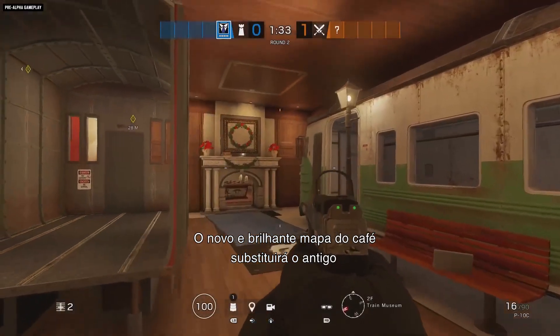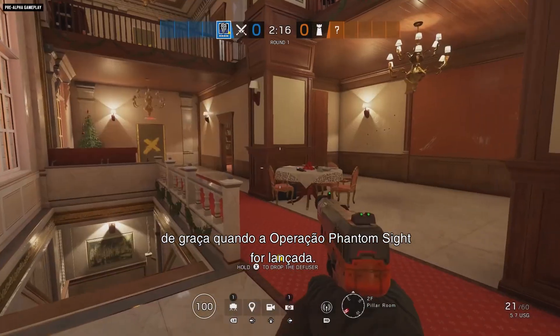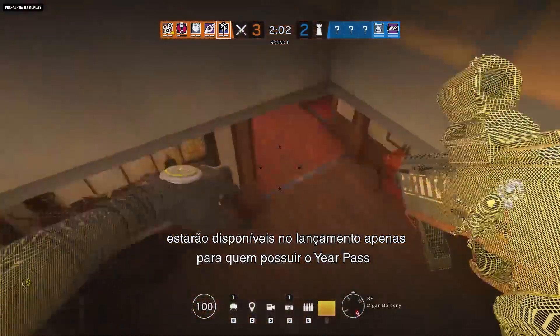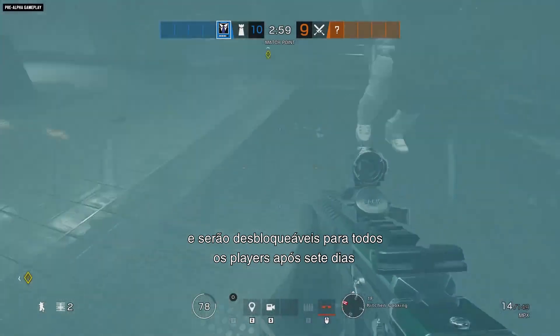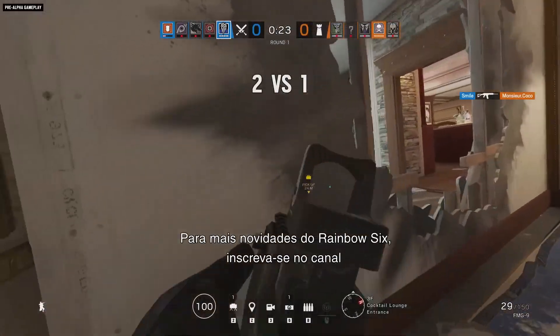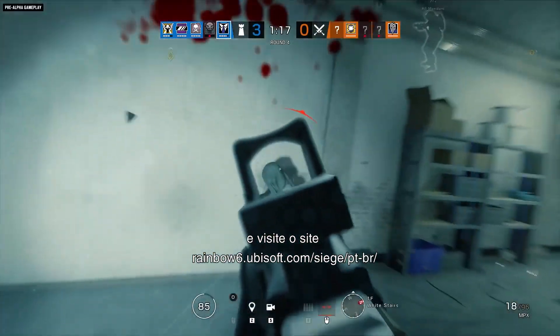The shiny new Café map will replace the old Café map for free when Operation Phantom Sight launches. The two new operators, Warden and Nook, will be available at launch for Year 4 Pass owners, and unlockable for all players seven days later by using Renown or R6 credits. For more on Rainbow Six Siege, subscribe to this channel and visit us at news.ubisoft.com.